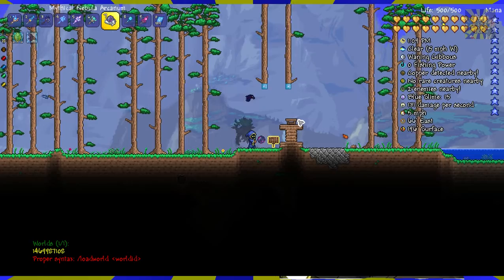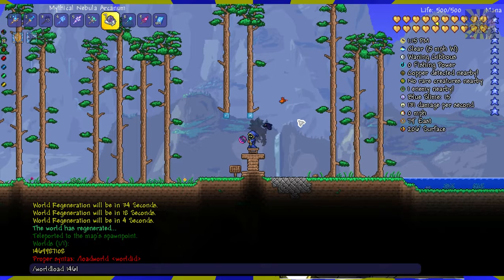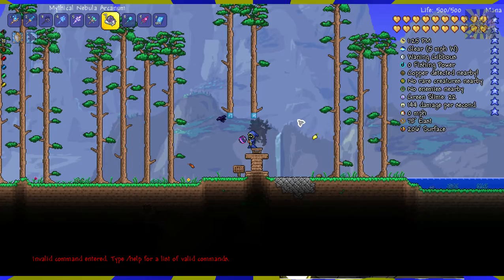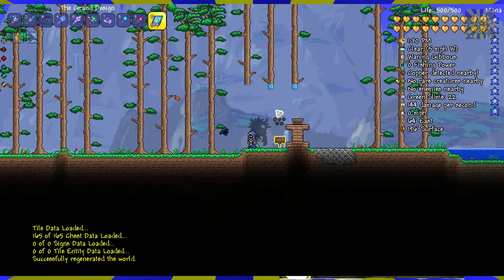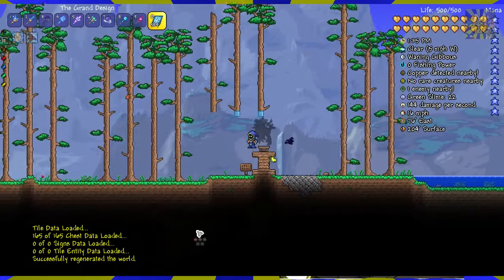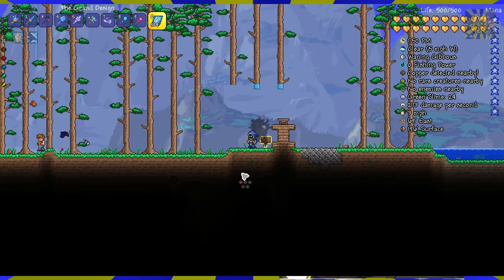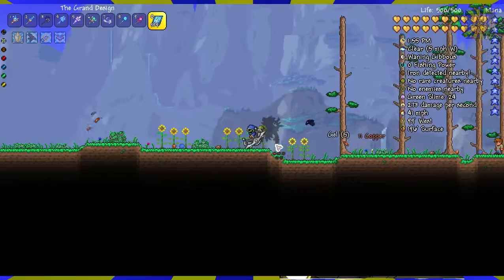And you can instantly load it with world load, should you have that ID. Now if I were to load this world right now, what it'll do is tell you the various things it loaded up compared to the natural regeneration. It'll tell you: okay, I've loaded 165 of 165 chests, I've loaded no signs, and I've loaded no tile entities. When does the total chest count change? Well specifically it'll change, for example, if you protected a chest. Any chest in a protected region of Z100 will be ignored, so that chest specifically will not regenerate.